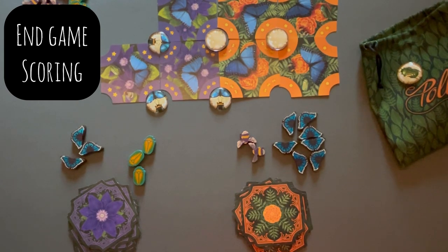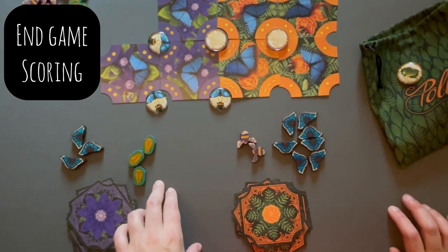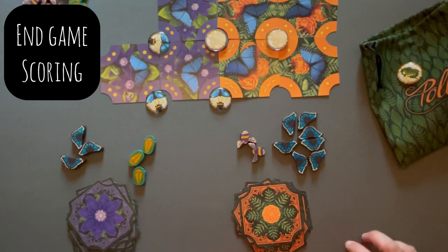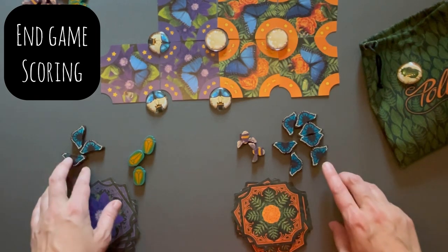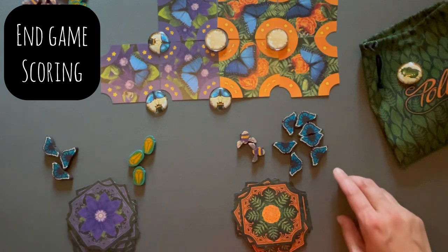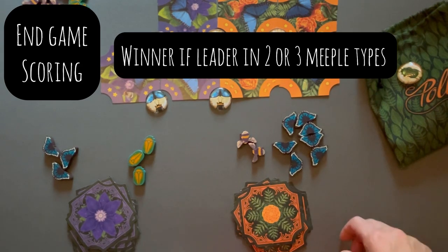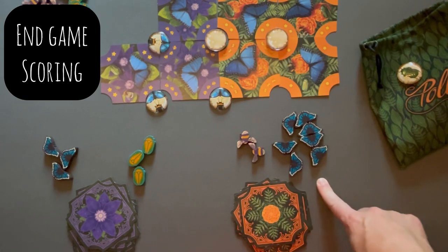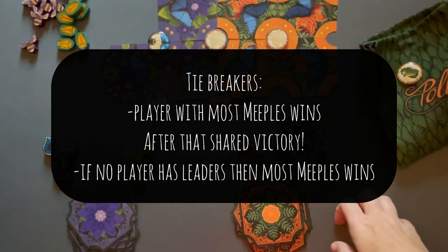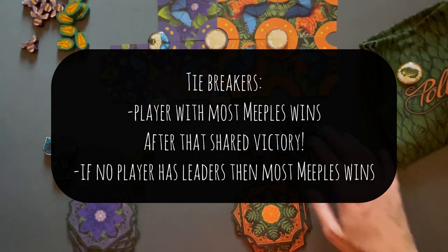For end game scoring: orange has accumulated blue butterflies and bees, and purple has June bugs and blue butterflies. You determine who is the leader in each type of scoring meeple. Orange is the leader in blue butterflies and in bees; purple is the leader in June bugs. The winner is the person who leads two or three of the meeple types — so orange is the winner. If there's a tie, the player with the most total scoring meeples wins; if still tied, players share the victory. In the rare case no player leads any meeple type, the player with the most total meeples wins.